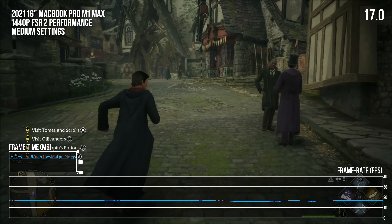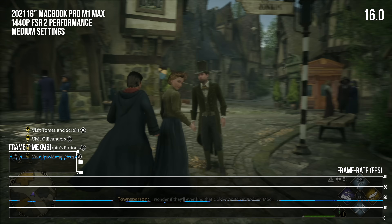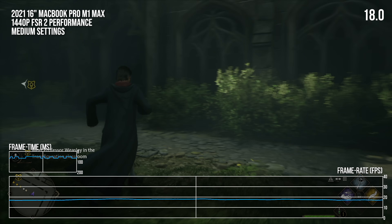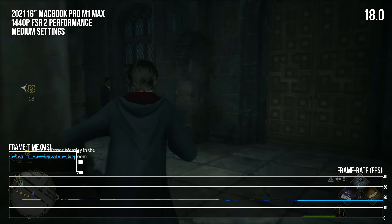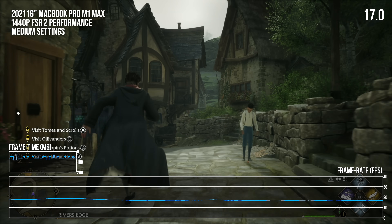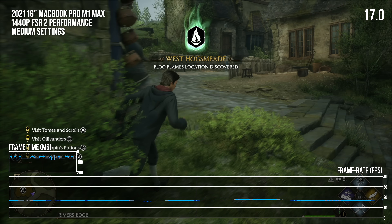Next up is Hogwarts Legacy, though the results here sort of speak for themselves. We can get in-game and the game renders without obvious problems, but performance is very poor, hovering in the teens. I'm using 1440p with FSR2 performance and medium settings, but no combination of options was enough to give a playable experience in this game, at least on the current patch on my system.